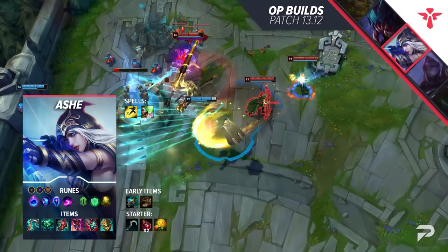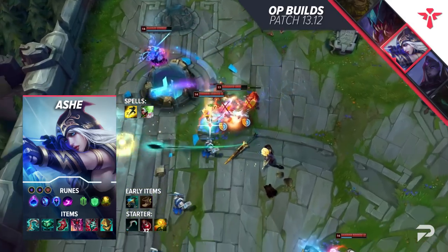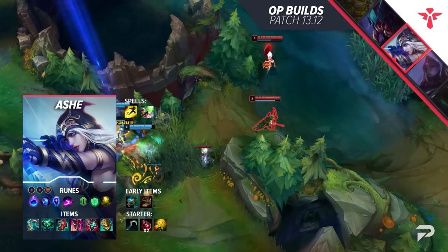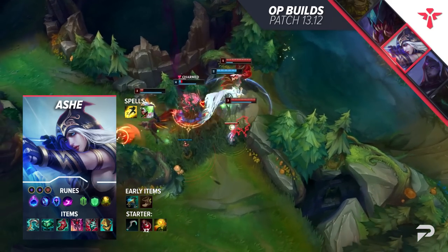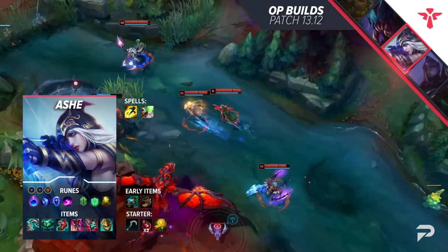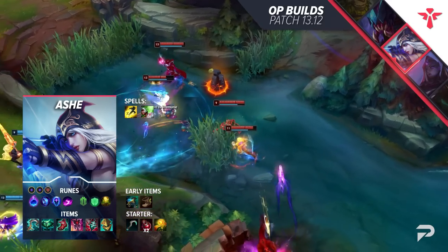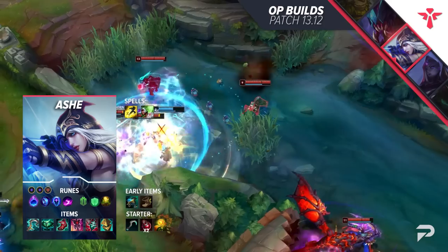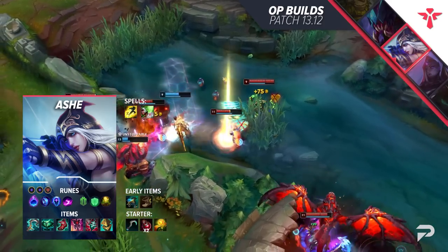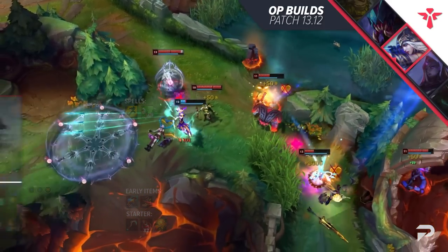Here's how you do the Ashe build correctly. Run Arcane Comet, Manaflow Band, Transcendence, Scorch, Font of Life, and Revitalize with two adaptive and one armor shard. Start with Spectral Sickle and rush Echoes of Hylia as fast as possible — this is your build-enabling item and your most powerful spike. Afterwards, get Ability Haste Boots, Imperial Mandate, Ardent Censer, and any supportive items you see fit: Staff of Flowing Water, Axiom Arc, Black Cleaver, or Chemtech Putrifier as an anti-healing item.